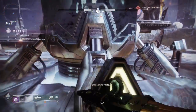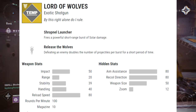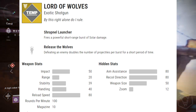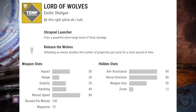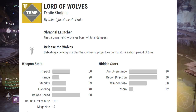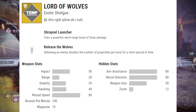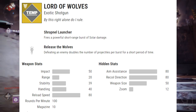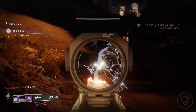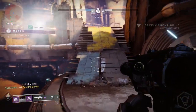The Lord of Wolves is making a return. It's got Shrapnel Launcher, which fires a powerful short-range burst of Solar damage, and Release the Wolves — defeating an enemy doubles the number of projectiles per burst for a short period. That seems like a new perk. Lord of Wolves came with the House of Wolves expansion in D1, so it's good to see it back. Hopefully it isn't as overpowered as it used to be.